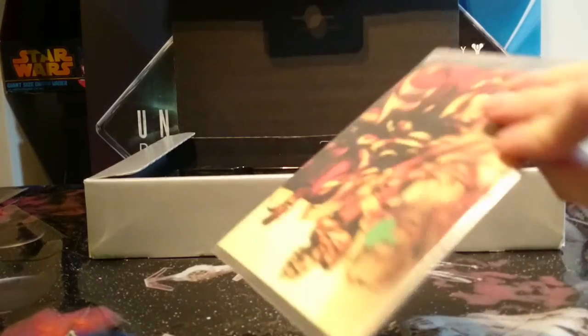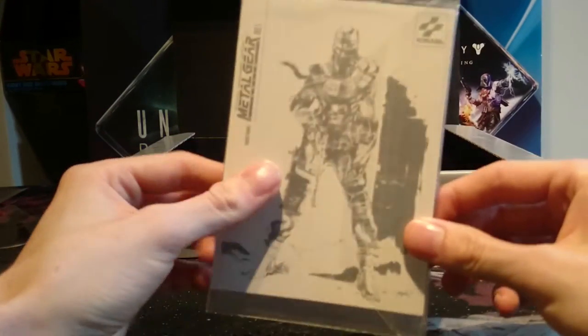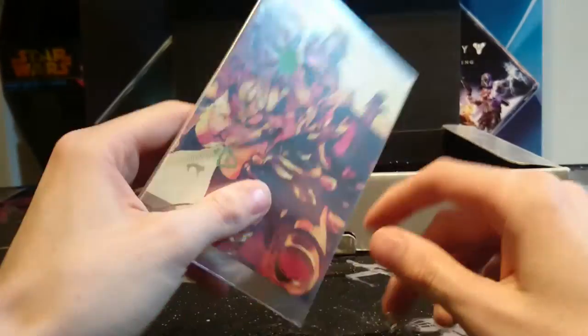Next we move on to these — this is a full set of art cards. I think there's five or six of them. Every one of them has got one of the main characters: Snake, Liquid, a couple of members of Foxhound. And then on the back it all builds up into one nice little montage of Metal Gear Solid, which is pretty sweet.